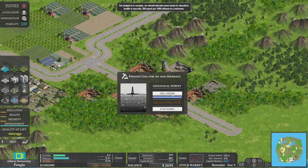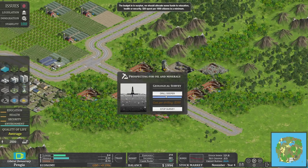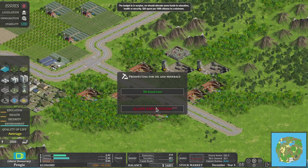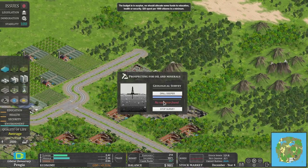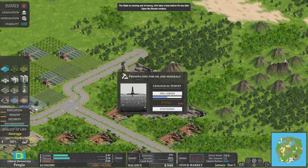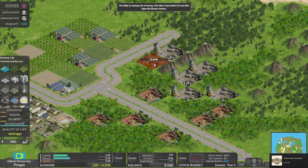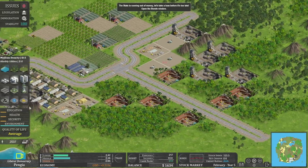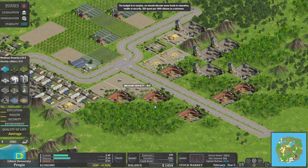89% chance of gold — okay, lovely. 67% again — let's wing it, we can give it a go. We've been very fortunate! Let's obliterate these bits and put some housing in — medium density housing next to the gold mines. The budget says we're now in surplus, getting a profit of around 930 per month. We should allocate some funds to education, health, or security — $20 spent per 1,000 citizens is the minimum.